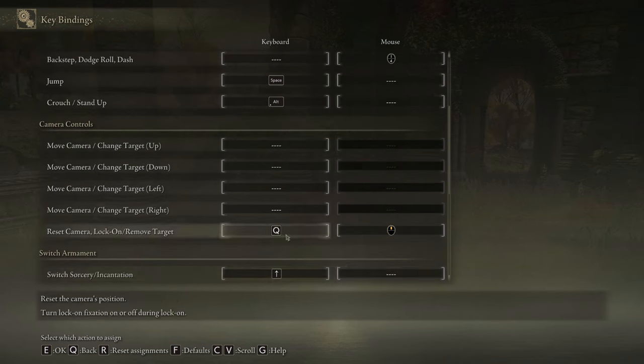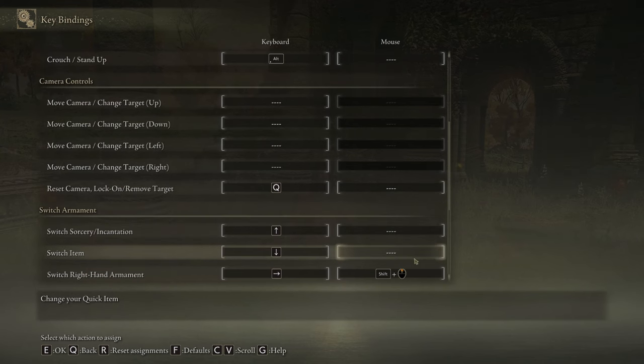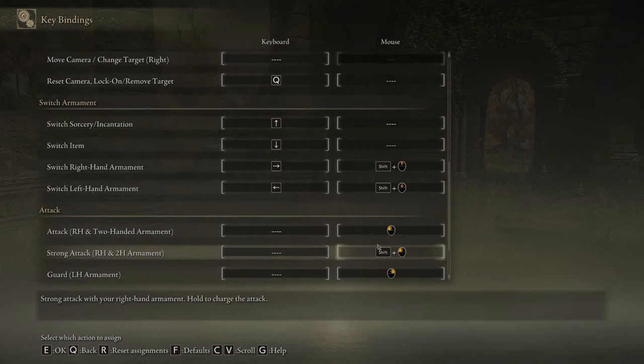Scrolling down to the camera controls, the most important binding is Reset Camera, Lock-On, and Remove Target. Q is the default — I use Q, it feels good.